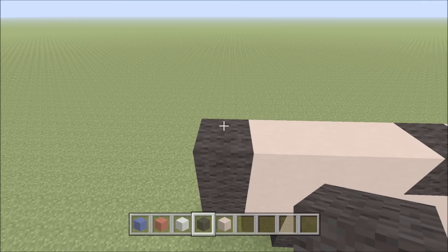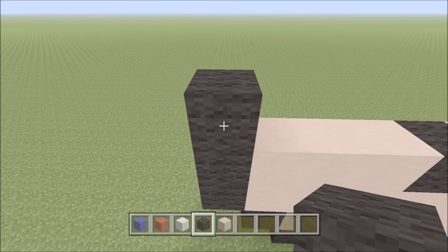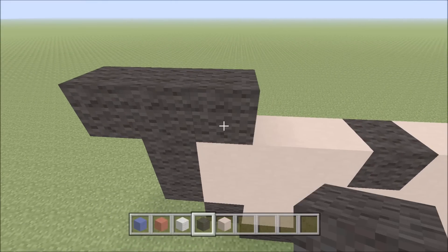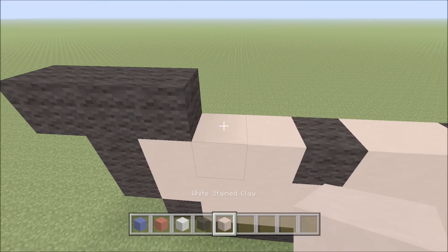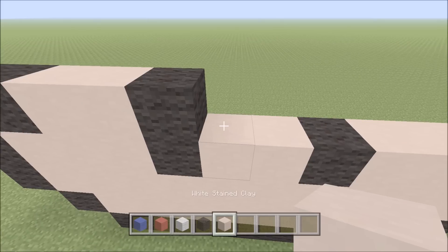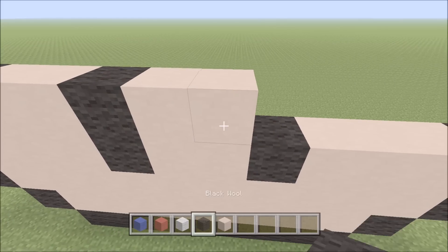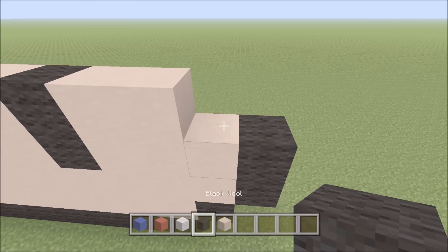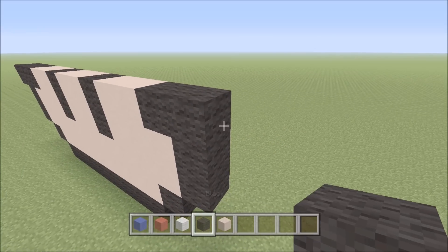Move up above this black on the left. Build up with a black, to the left of it add a black, to the right of it add a black, followed by two white stained clay, a black, two white stained clay, a black, two white stained clay, and then three black — one, two, three.